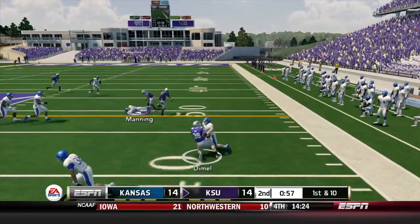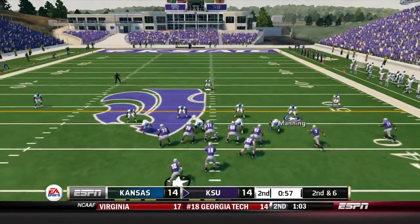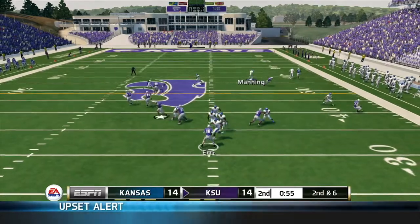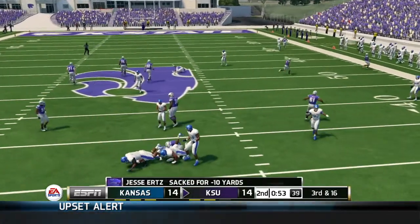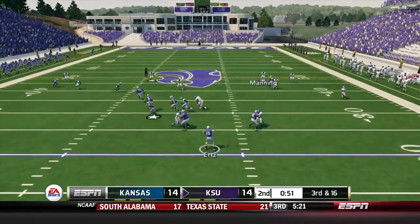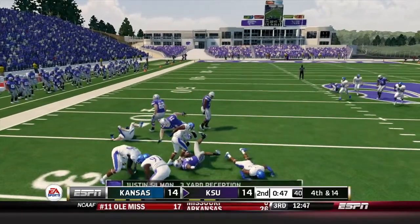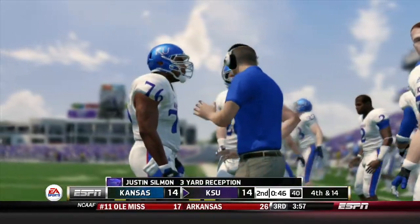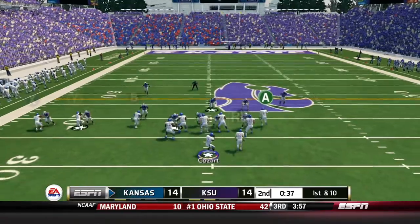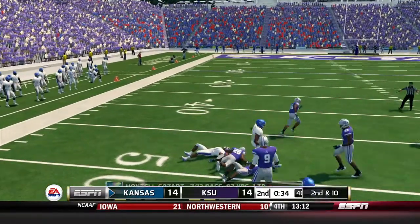Defense now — first and ten, Winston Dimmel tackled for a four-yard reception. Second and six, Urts drops back on the screen play but can't get it off — he's sacked, loses ten. Third and sixteen, we read it perfectly — Sillman finally taken down after about five tacklers. We call a timeout with 38 seconds left to get something going.